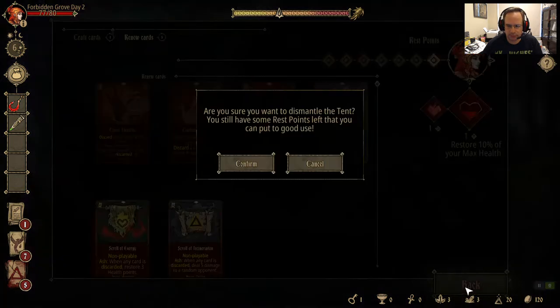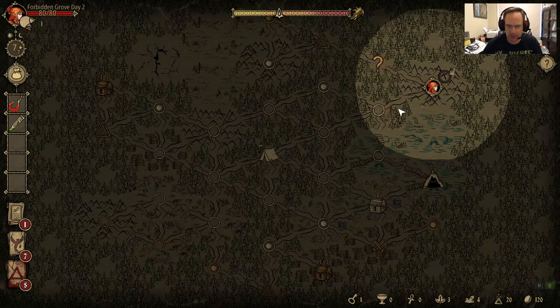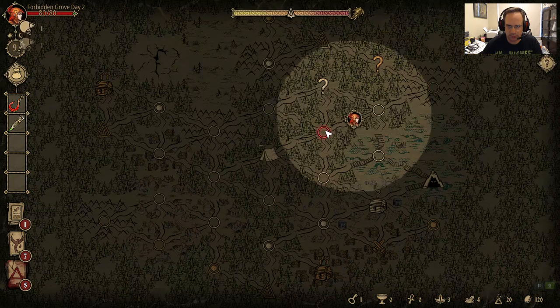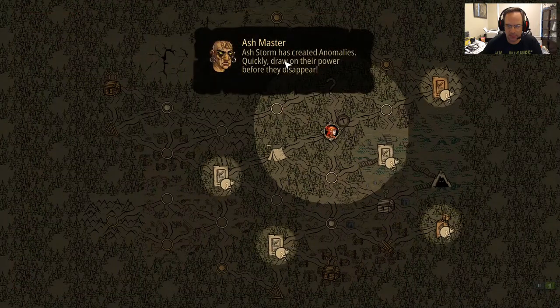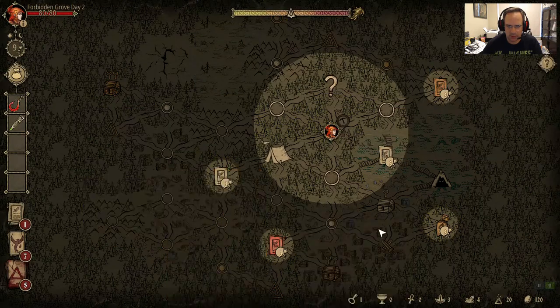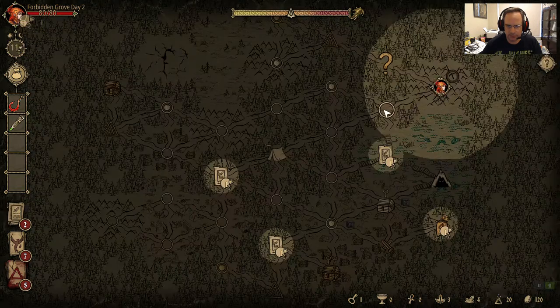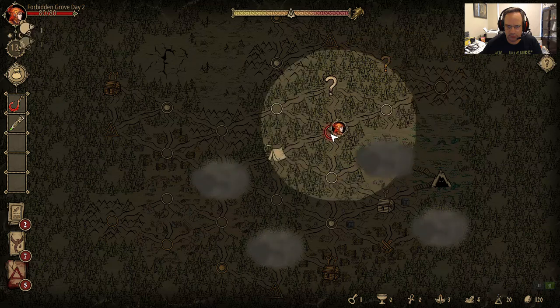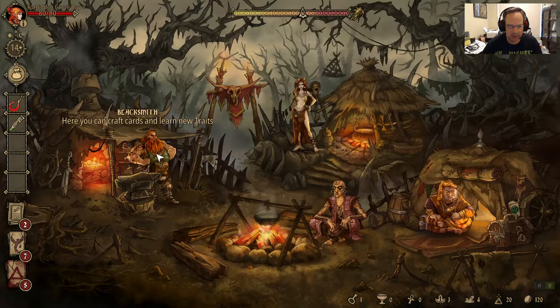I'll mine this and we're going to go back to town. Oh — ash storm. Anything good from this ash storm? Okay, that's really good. We got to go back for the scroll. Now we will get into that dungeon. To get into the dungeon we're going to do a card upgrade.